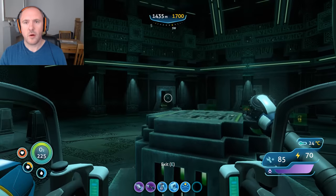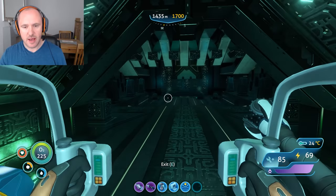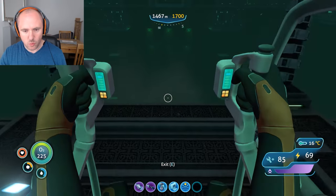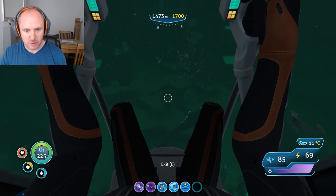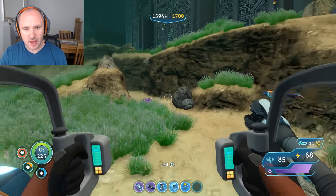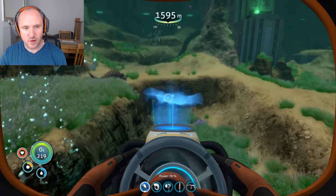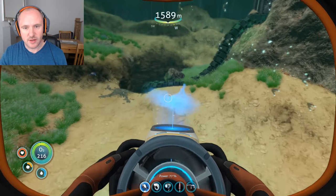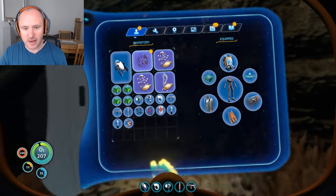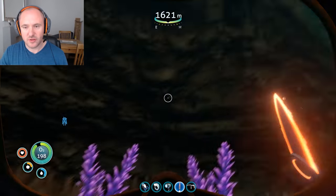We're now at the main corridor heading back to where the sea emperor and the eggs are. We should have the four plant seeds and we're going to make our way back down. What we're looking for now are these small channels. It's probably best to get out of the prawn suit and use the sea glider. There we go — that's the sea crown seed, which I believe you won't find anywhere else. Grab a few of those for good measure.